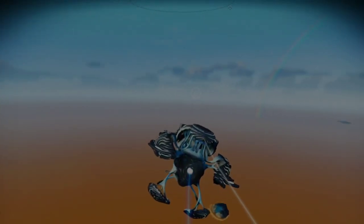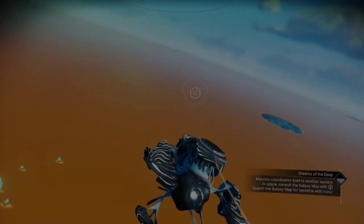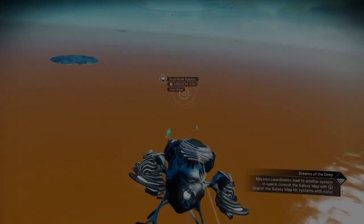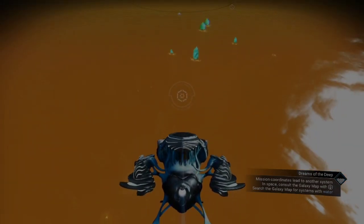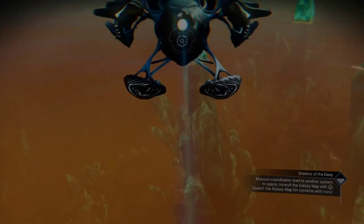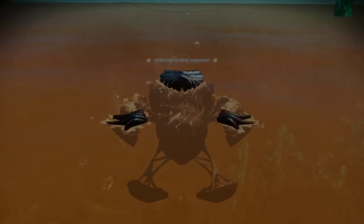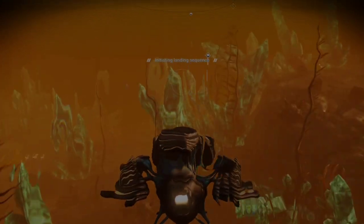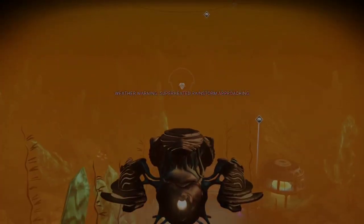It comes down to a bit of fancy piloting. Look at your base computer - fly towards it, but when you come into your base computer, fly very low to the lowest part of the ocean like this, and absolutely hit your land button loads of times. If you're lucky, it will initiate the landing.